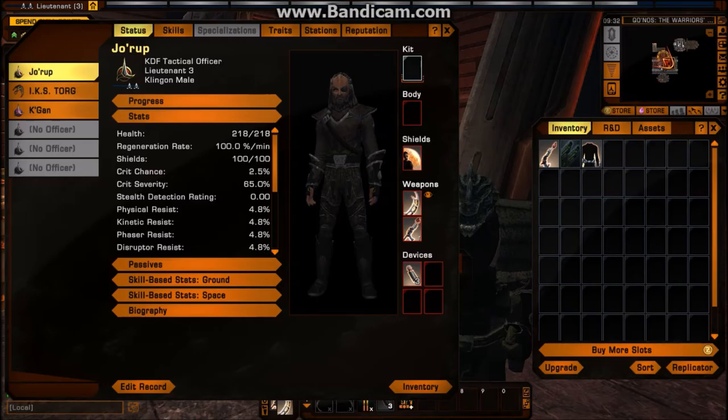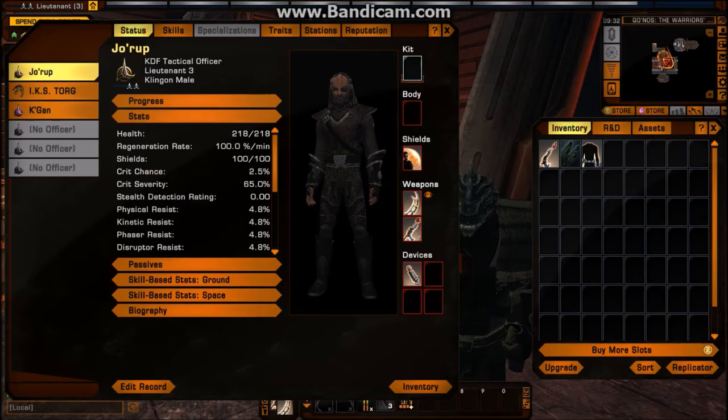Kits and abilities that you can use in combat are based on your chosen profession. You have received a kit appropriate to your profession. Open your inventory with default key I and double-click it to equip it. With a kit equipped, abilities are added to your action bar that you can perform in ground combat.